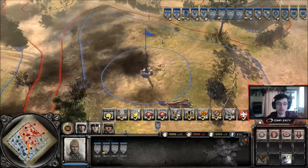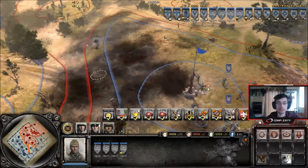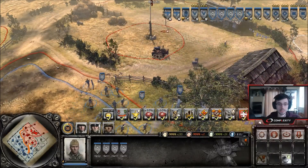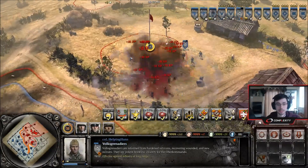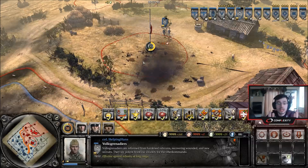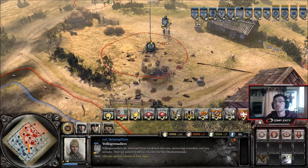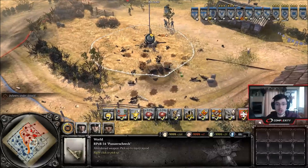Now I'll show how effective demolition charges are against blobs. Here we have a grenadier blob moving forward. A good idea is to put demolition charges on spots of green cover where blobs might go to take cover, or near spots of vital importance. The blob moves in to take advantage of some cover — the demolition blows and I've just lost three entire squads because they were all bunched up. For 90 munitions you can wipe three to four, maybe even five squads if you're lucky, and you might even get weapon pickups from the crates.